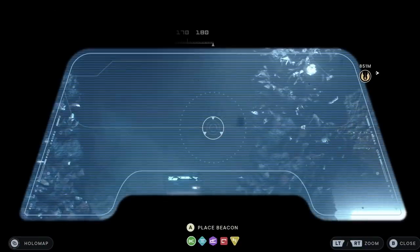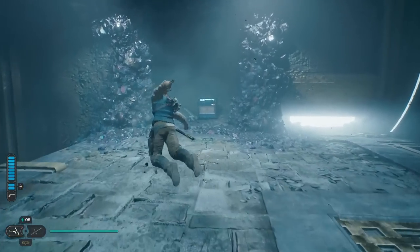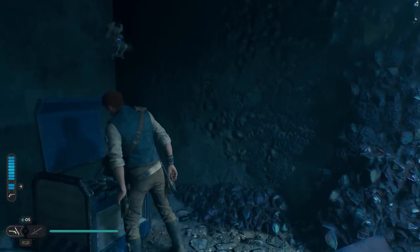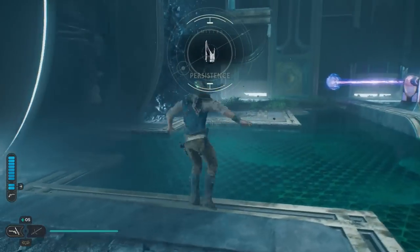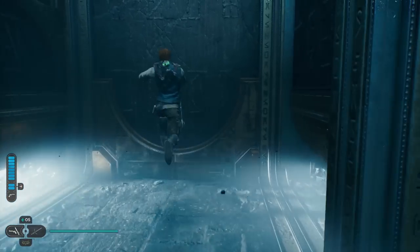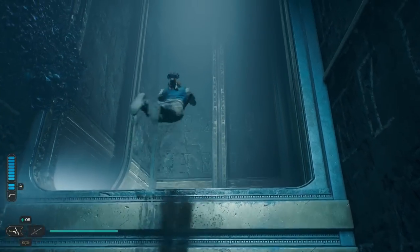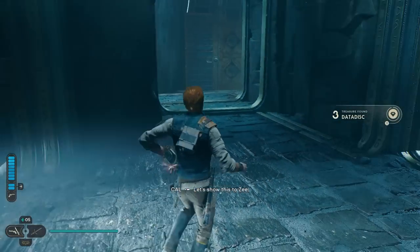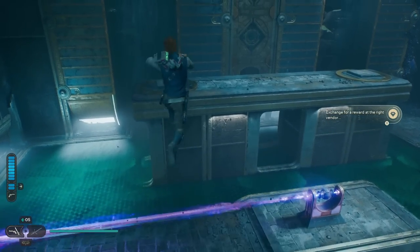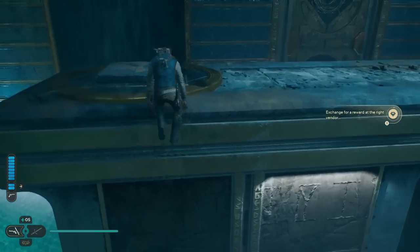That's all we need for now. Those two doors are open — the left one has a chest in it, so grab the chest. Then go over to the other one, go up this wall, and right here is a data disk.